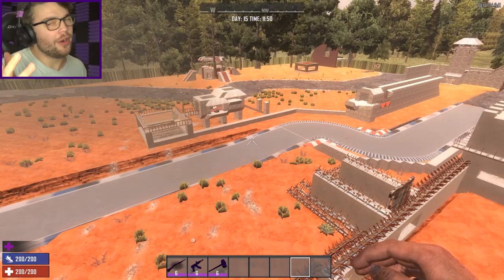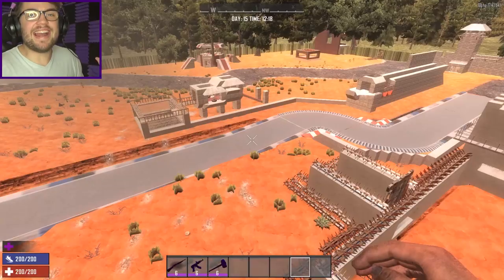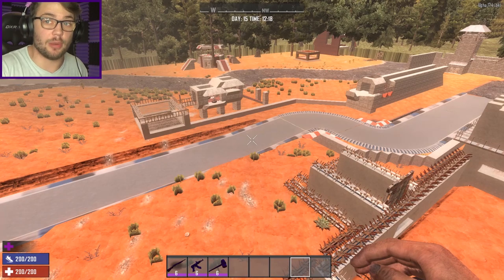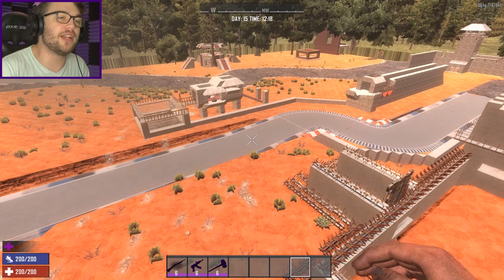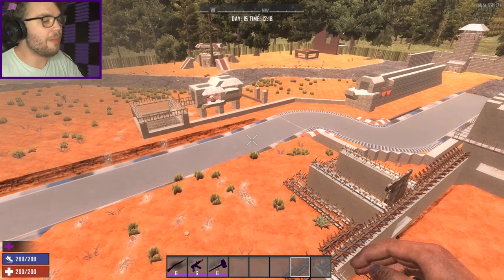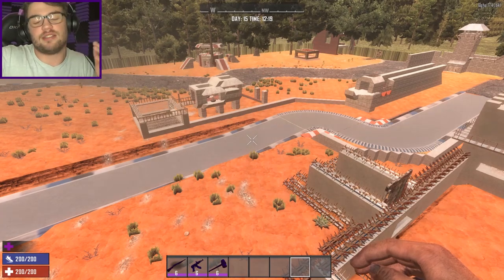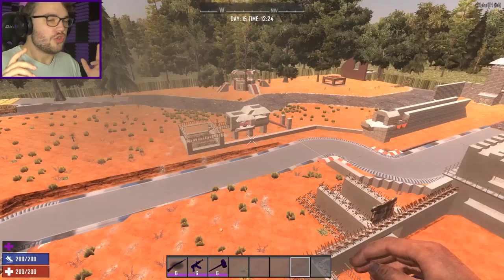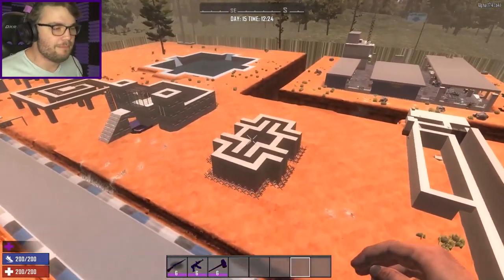So I thought that was a pretty good excuse to take a look back at Alpha 17 and put together a list of what I think are the top five bases and base designs to deal with the Alpha 17 zombie AI. Now, before I get into it, I already know what some of you guys are thinking - 'What the hell is this crap? This isn't what I signed up for. Unsubscri-' And that's fine, I totally get it.